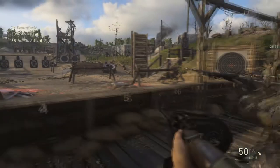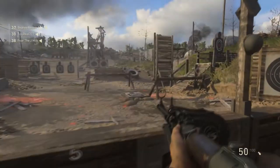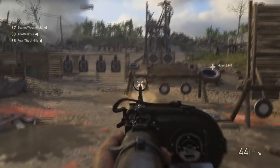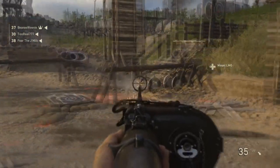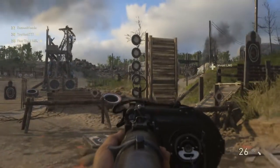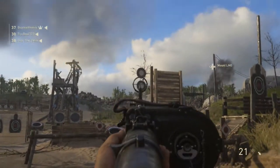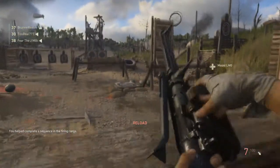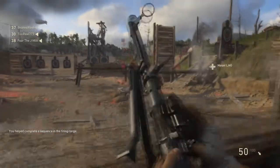The first step you're gonna take is go over here to the two stands. Shoot these so you can pull up the six targets — shoot those black targets, no specific order. Then those targets are gonna pop up, you shoot those, no specific order. Then after that, two people targets are gonna come up, you shoot those, and the first sequence is done. You get a little notification and you get some watermelons.